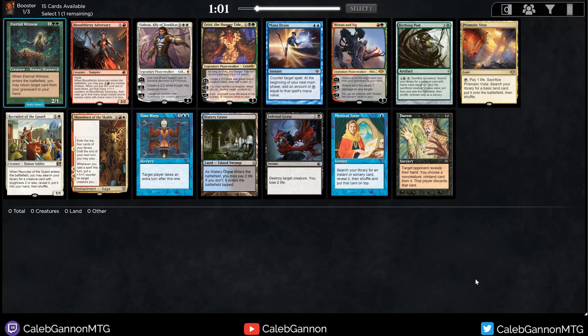Hello and welcome back to more Vintage Cube Draft. We have no power, but that's okay. We have some good cards though: Mana Drain, Renin' Six, Prismatic Vista, Infernal Grasp, Watery Grave, Eternal Witness to a lesser extent, and Duress. Grist is pretty good, I like Gideon. Actually, this whole pack is quite strong.